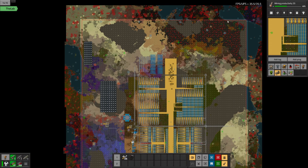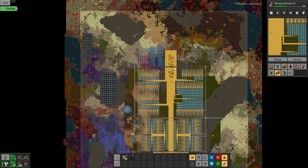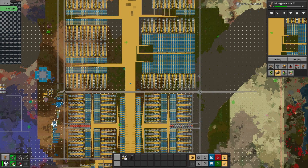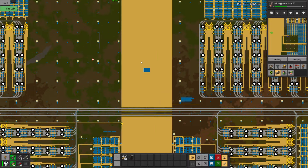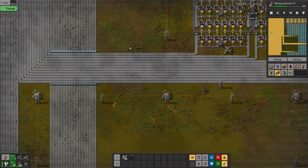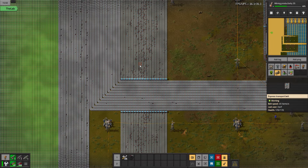He came up with a new design for solar panels. He also got rid of a few of the patches that were under here — before I started putting the iron in he mined it all out and made a temporary train station down here to get it. That's where a lot of the resources are coming from, from those patches. This is almost full, and this is almost full.